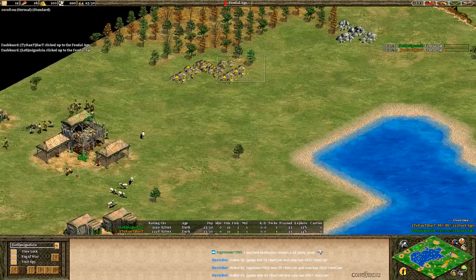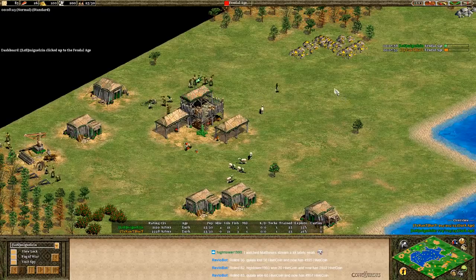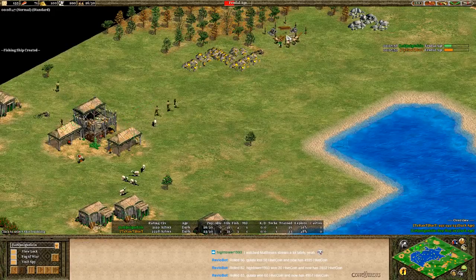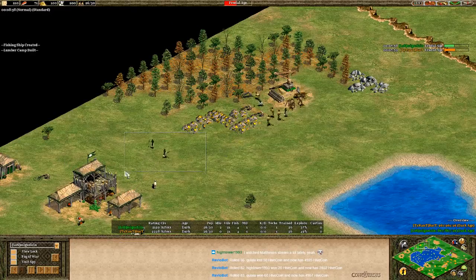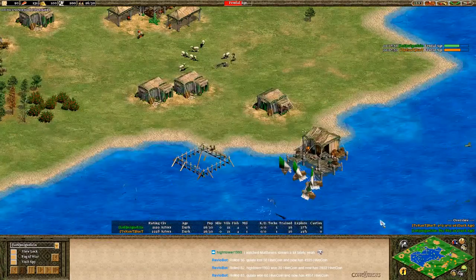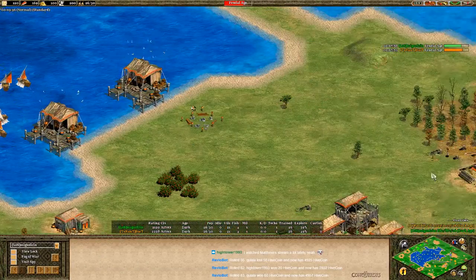Bakkt will click up to feudal age but Miguel will be right behind him five seconds later. Miguel is just trying to grab as much wood as he can, needing to get out onto gold — sending five villagers over. It's a one dock build for Miguel at first, but then he goes with five villagers to gold. It's a two dock build for the green player, double docks in for Bakkt, 21 villagers apiece.